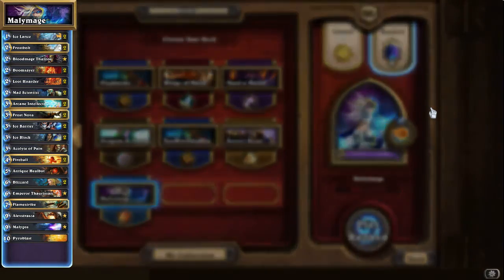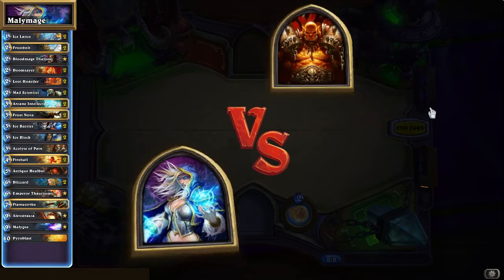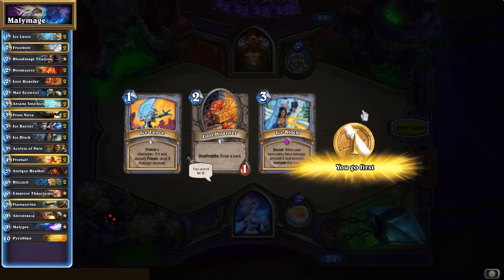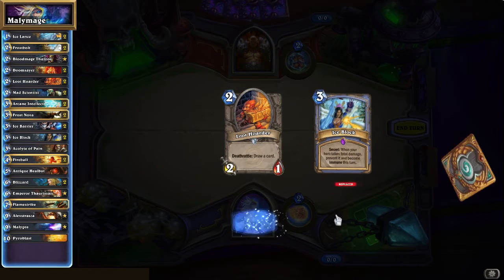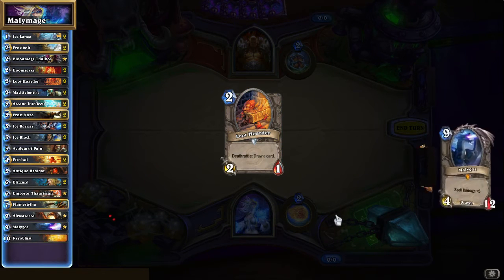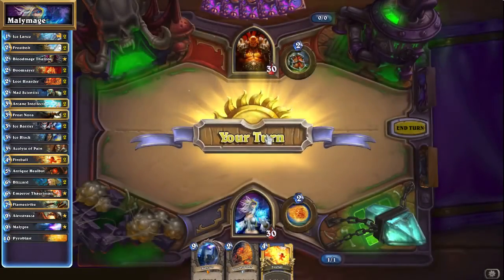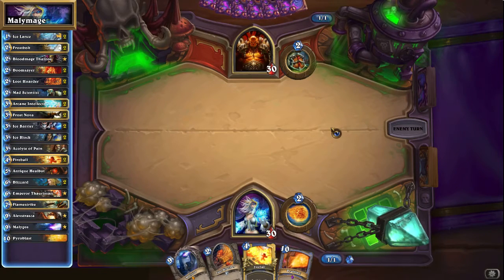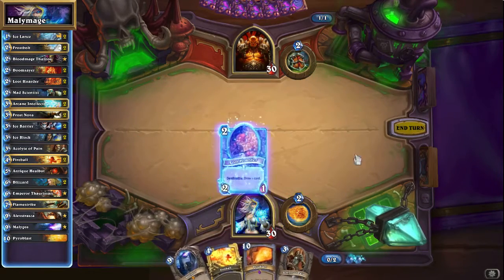Well, we'll just fight a Warrior and then really get our morale kicked in the teeth. Oh boy, this is not going to end well. Any kind of Warrior is basically a real killer - we have to go for a big combo, so just draw all the cards. Yeah, we just have to draw all the cards and get a good Emperor. We have to Malygos so that's good I guess.